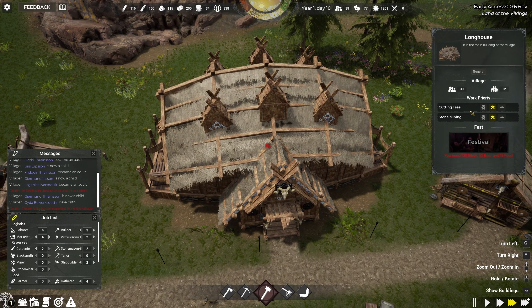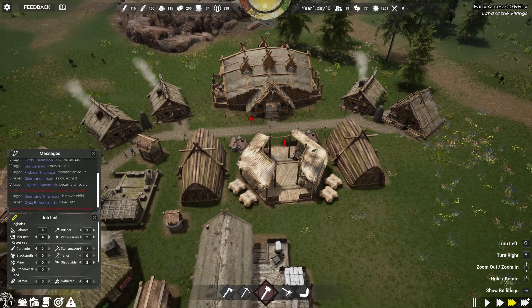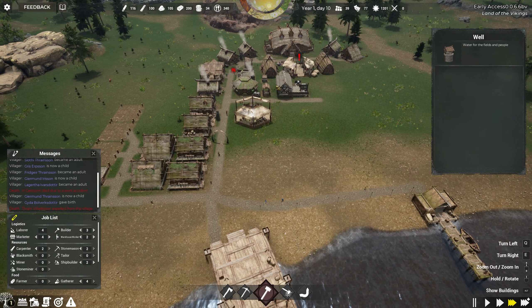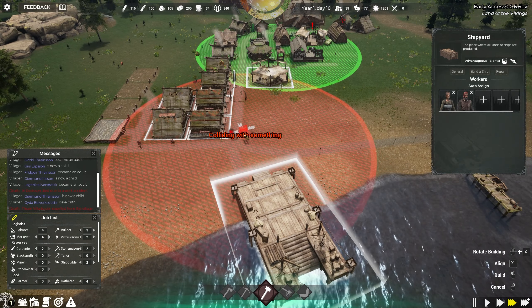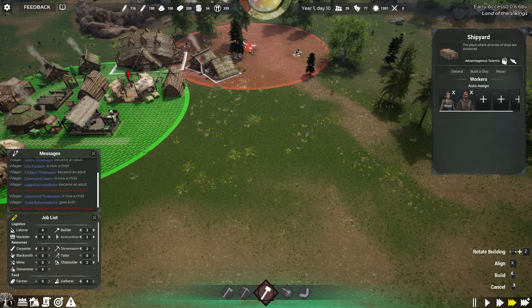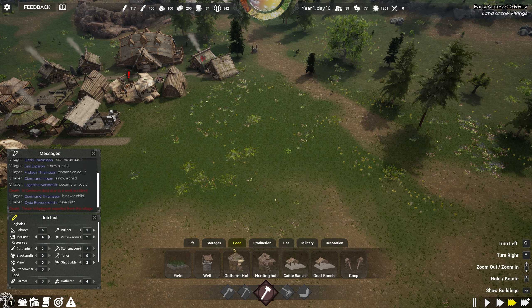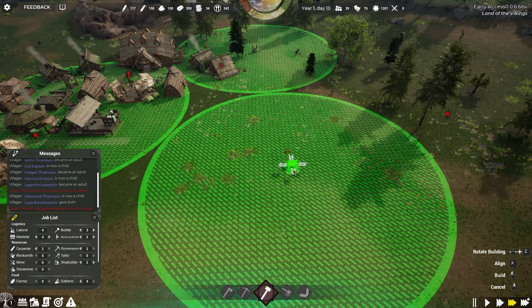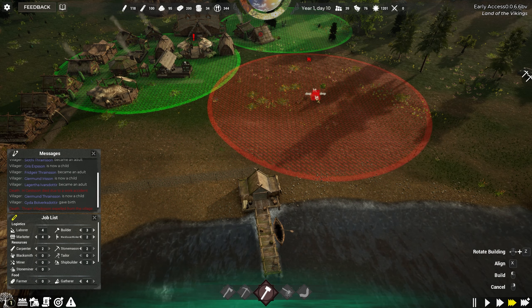We're going to be busy building these houses. I'm going to prioritize them — I really want to get these people housed. I'm going to build a couple of houses just for the sake of putting them in. It does keep them in build mode but doesn't keep the same rotation. Five laborers, two builders — make three builders. Four laborers and we go from there.